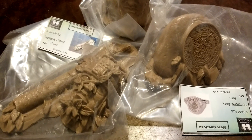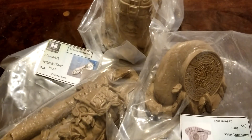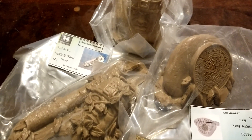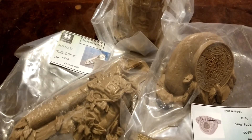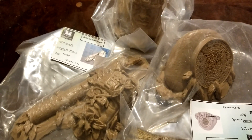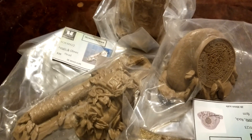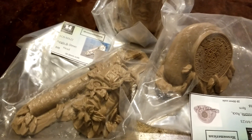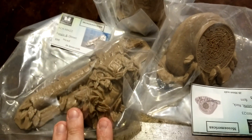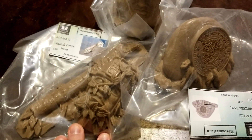Hey everybody, welcome back to the channel — some terrain for a little bit of a change of pace here. We picked up a whole bunch of extra goodies at AdeptiCon from our good friends Miniature Building Authority, because they make some of the best stuff out there and we wanted to pick up some more scatter terrain for a couple different games that we play. In particular, we saw some of the newer things in their Mesoamerican line and figured that would fit right in with some of the stuff we have for one of our tables for Blood and Plunder.